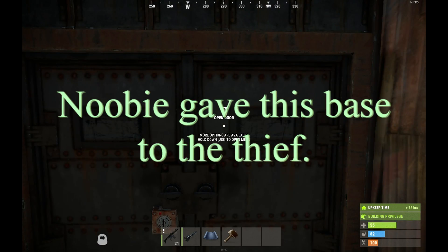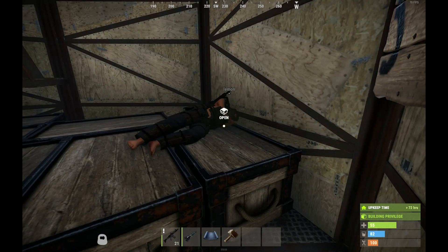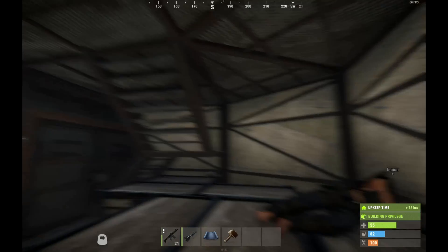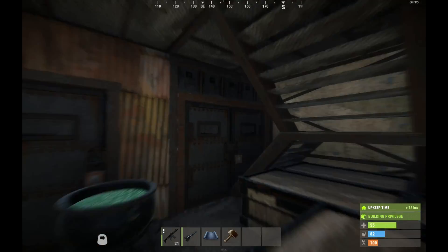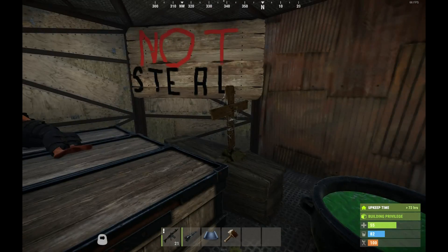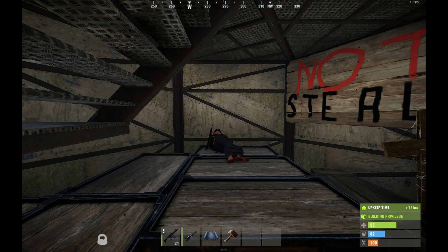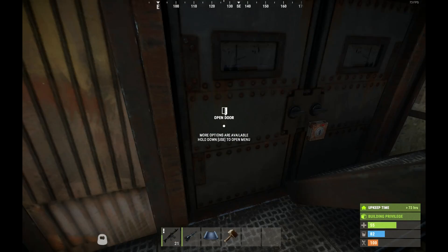The newbie decided to go start building another base. This is Lemon — he's the one that stole the base. So I secured him inside the base with armored double doors, put a cauldron there just for fun, a coffin, and a wooden cross. So if he ever wakes up on the server he'll see that — he's got basically a coffin now for being a bad boy.